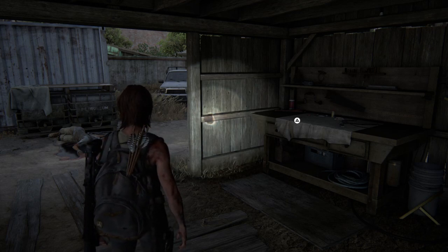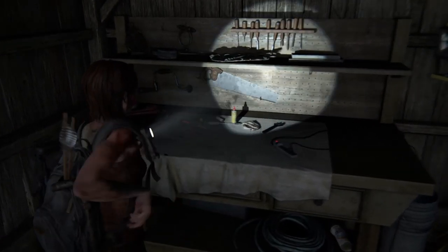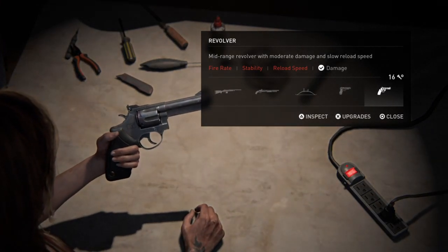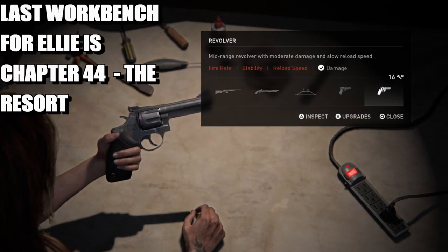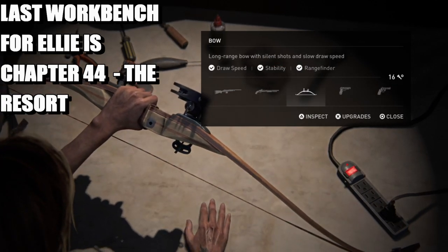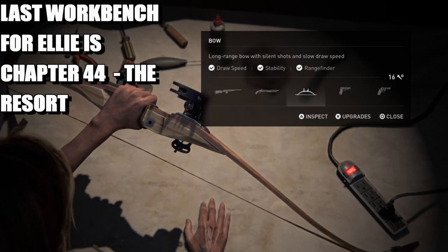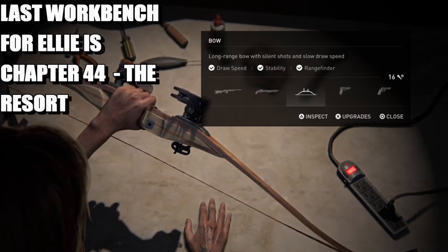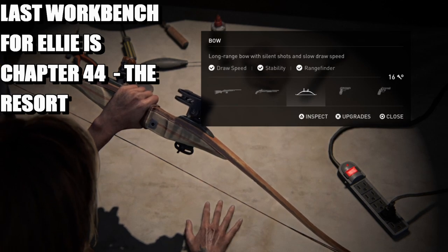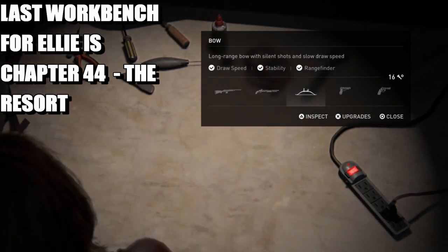If you're on playthrough one, I would recommend upgrading your last set of guns. For Ellie, the last workbench you will find is on chapter 44. As you can see, I've got 16 parts remaining — that's because I've swept everything. I've collected all the parts, so I've upgraded the bow and the pump shotgun; they're completely done and dusted.